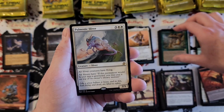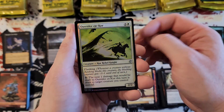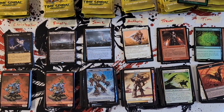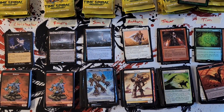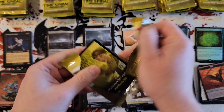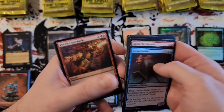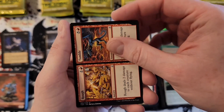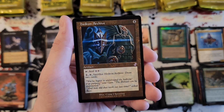Smallpox and Pulmonic Sliver, Tamiyo's Battle Rage, and a foil Outrider en-Kor. Tim — Orcish Cannonade and a lid, Rough and Tumble, Might of Old Krosa, Ith High Arcanist, and a Hedron Archive. Okay, expensive mana rock.